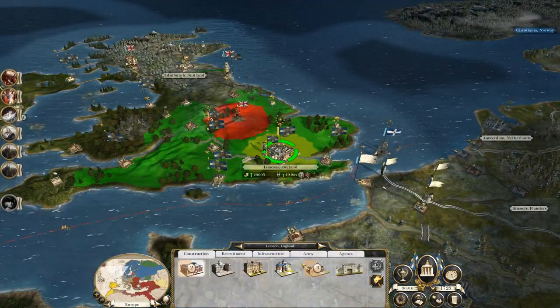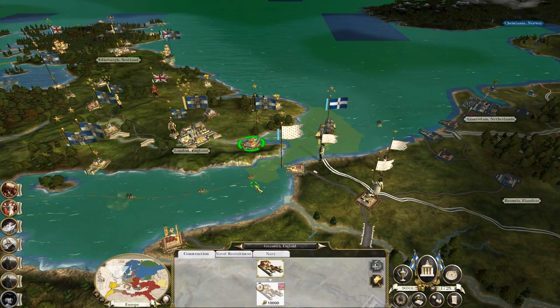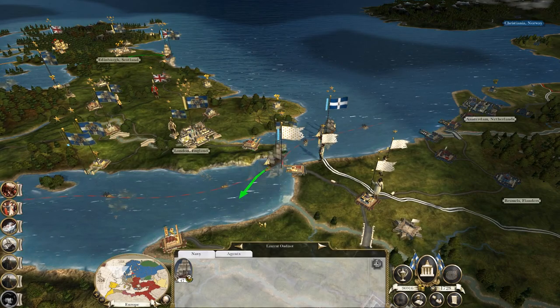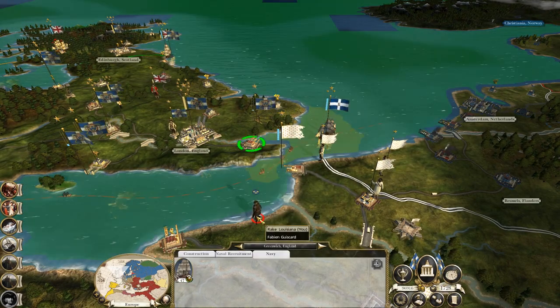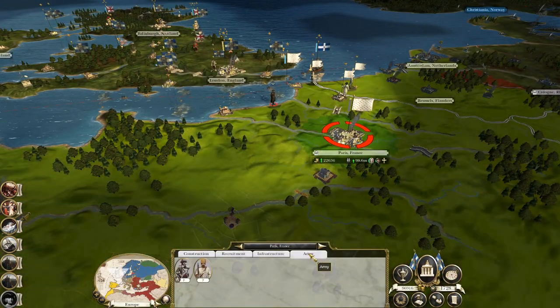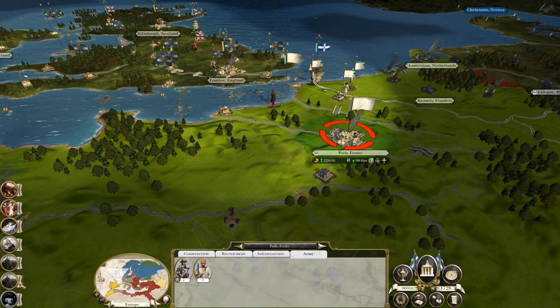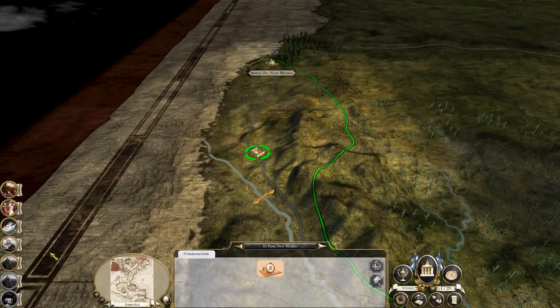We've got a rake! Let's take the rake — get him aboard the ship at Greenwich, deposit him off the coast where he can infiltrate, or attempt to infiltrate, Paris. New towns: El Paso in New Mexico, you've become a craft workshop. Good stuff.